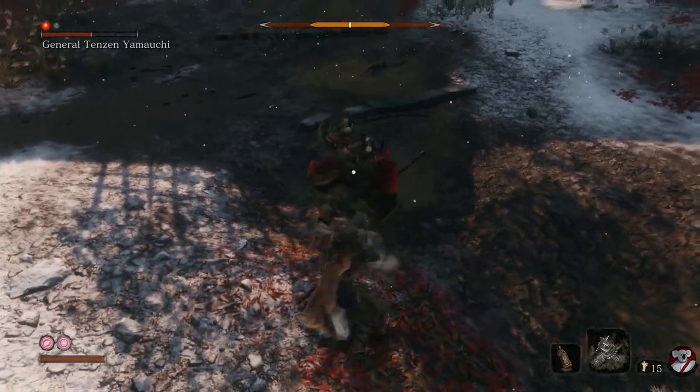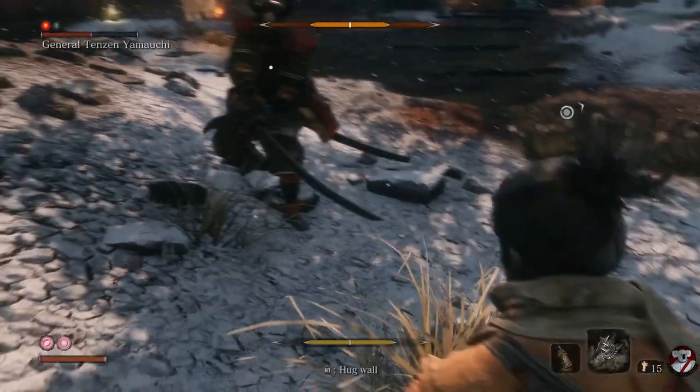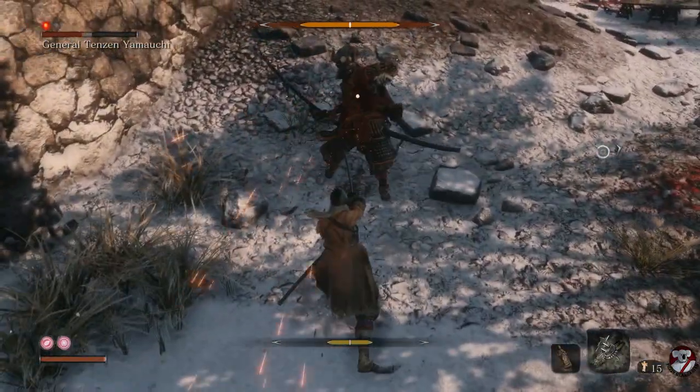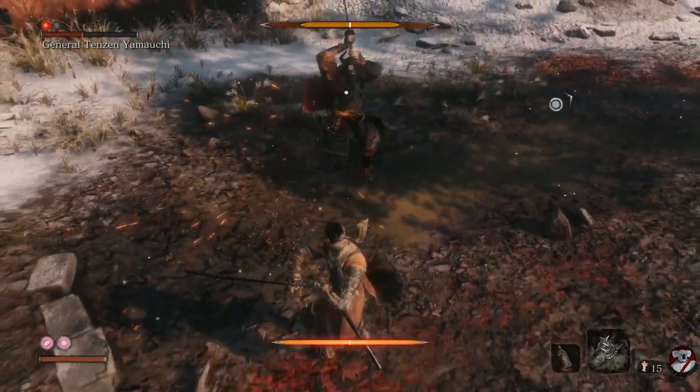If you see that red icon, there are ways to counter it, but the easiest, ultimate easiest way to counter it is just to walk or double dodge back. Double dodge back when you see the red.